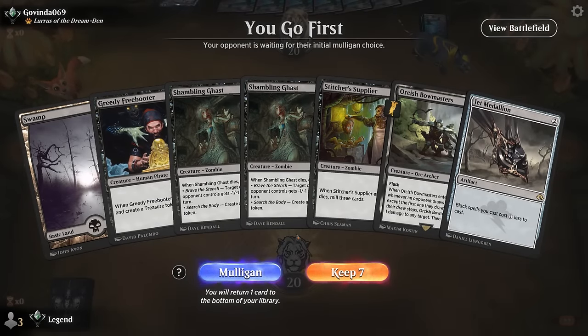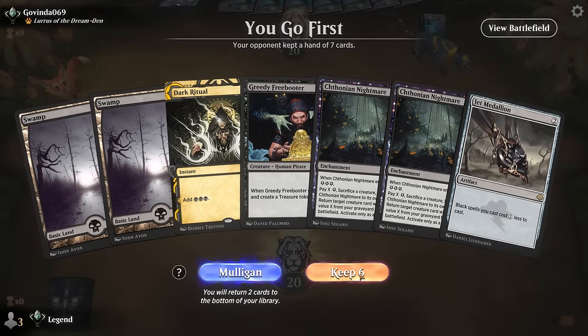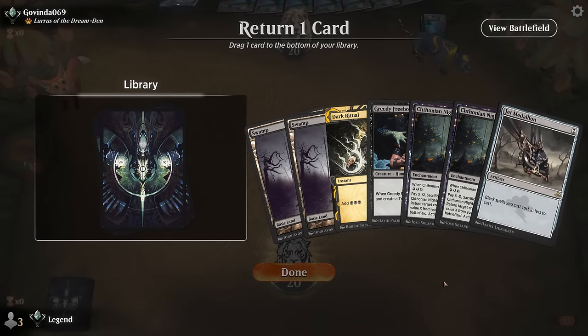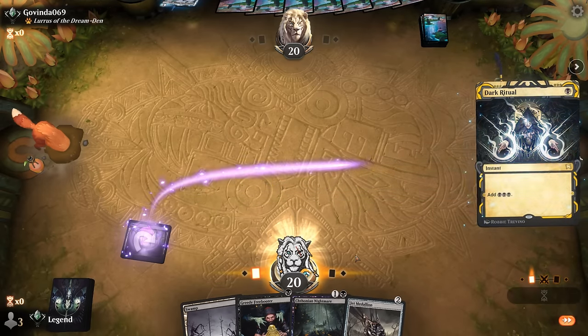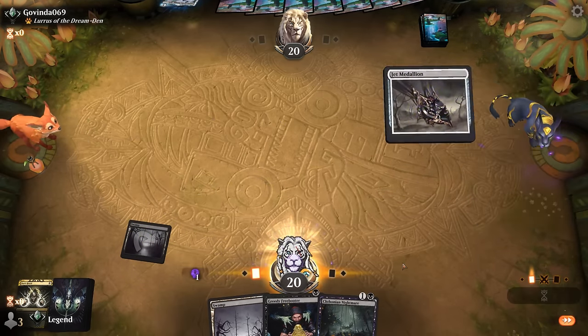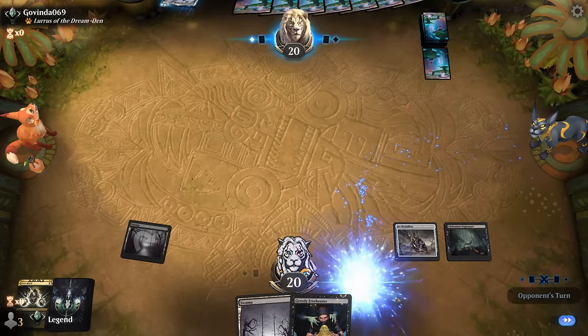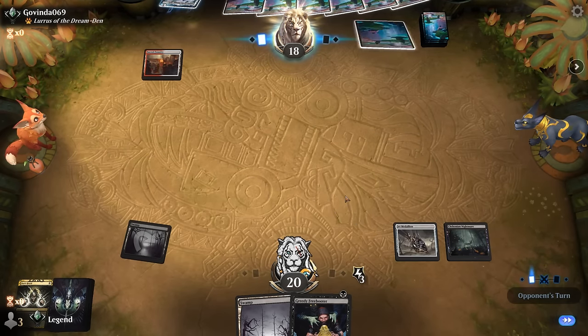We're on the play. Our first hand is missing a few too many pieces — we mulligan to a hand with more potential. Opponent has Lurrus as companion. Turn one: if I go Ritual, Medallion, Nightmare, we have that in play already. Probably don't need the second Nightmare. We're just waiting for Priest to combo off here, as well as eventually needing a win condition. If they open with a discard spell, at least we have these permanents in play already.